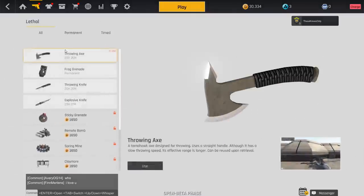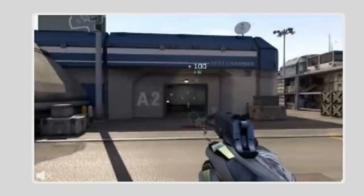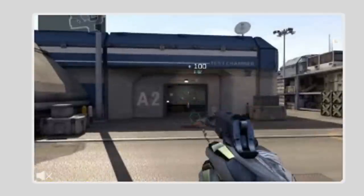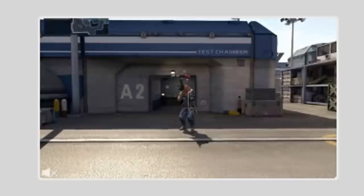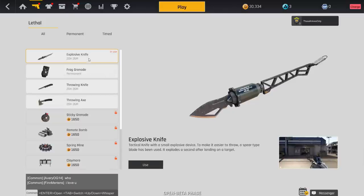The tactical axe also has a gold version. For lethals: the throwing axe, throwing knife, and explosive knife. Both the throwing axe and throwing knife stick into walls — they won't bank off walls. The throwing knife and throwing axe work exactly the same, except the throwing axe has a slightly longer animation. The explosive knife doesn't explode on impact — you hit your target and a few seconds later it blows up, also damaging surrounding enemies. It's kind of like the explosive throwing knife from IW.